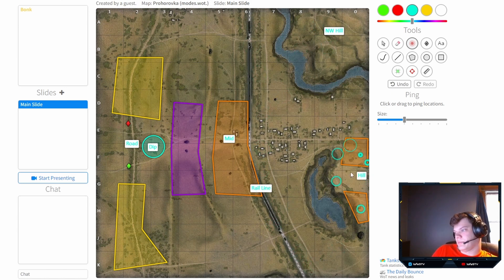The hill is a very important position, but again you need mid to support it. For tank destroyers, you need to go to the designated TD areas. If you're a fast, speedy TD you can sneak up to here or here depending on which side you spawn. Don't play too aggressively up in the hill positions as a TD — don't try those spots.